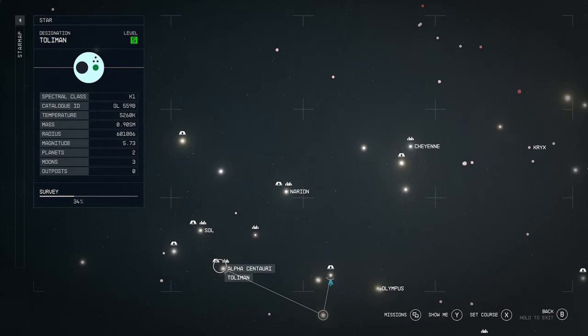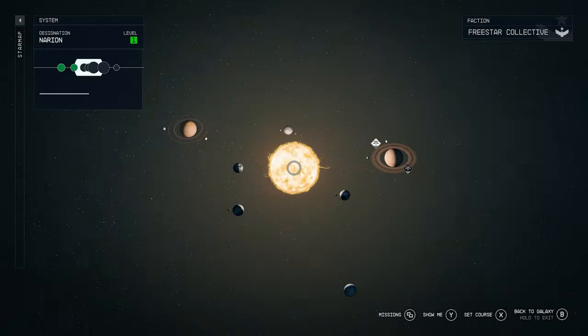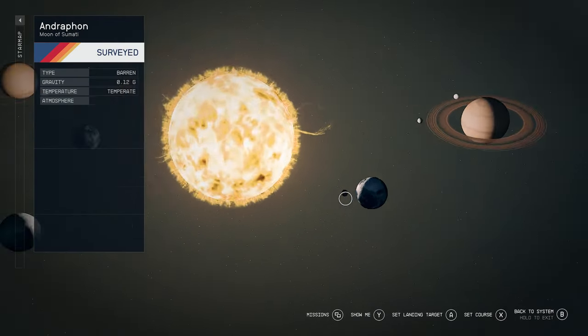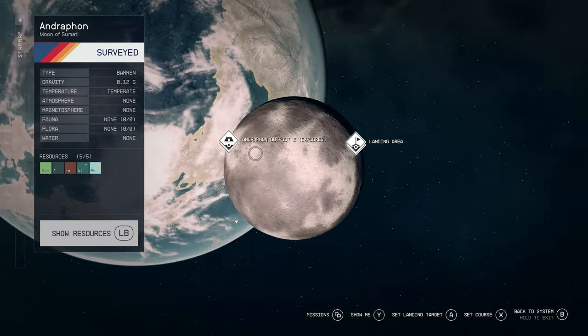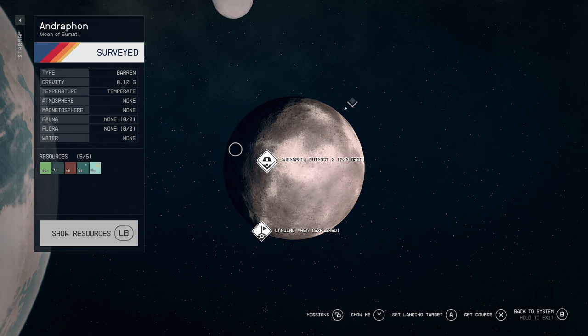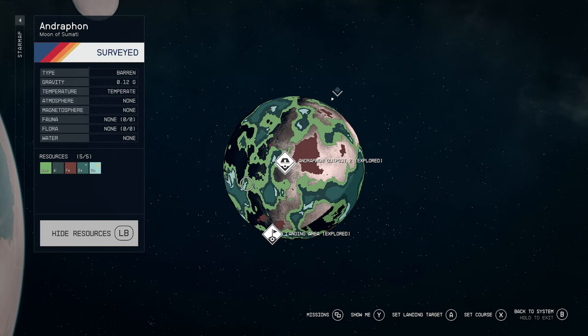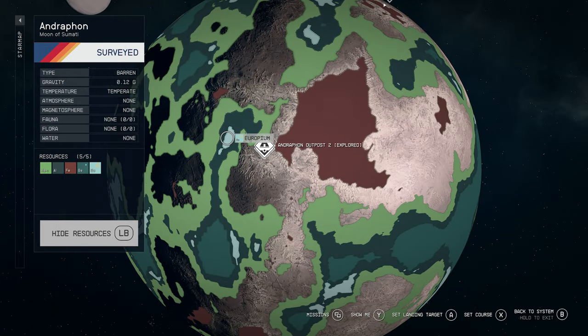These first few tips will cover how to find a good location to place your outpost. You want to look for a good planet or moon that has plenty of great resources available to extract. A good location for beginner and even in-game players is over at Narion — you're going to be getting loads of XP at the Androphon moon. When you go there, hold LB on Xbox to show resources; it's a different button on PC but it states how to show resources on the left-hand side.